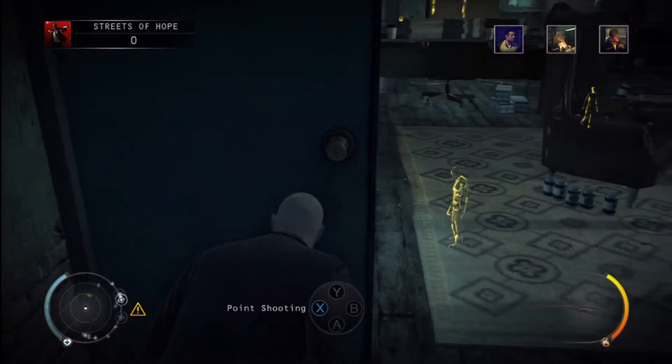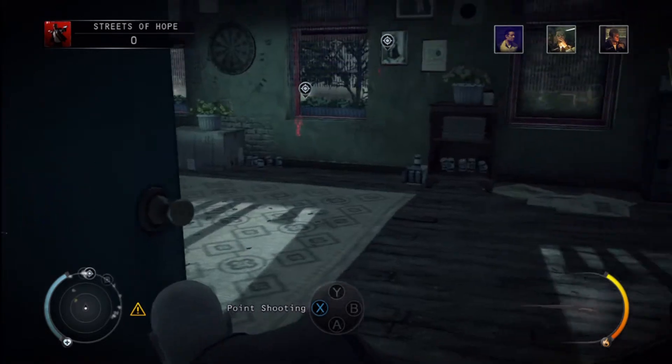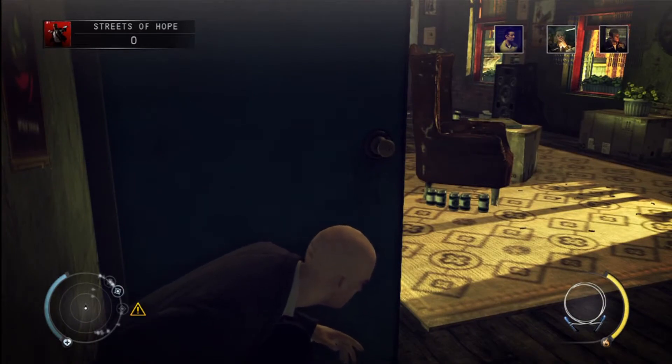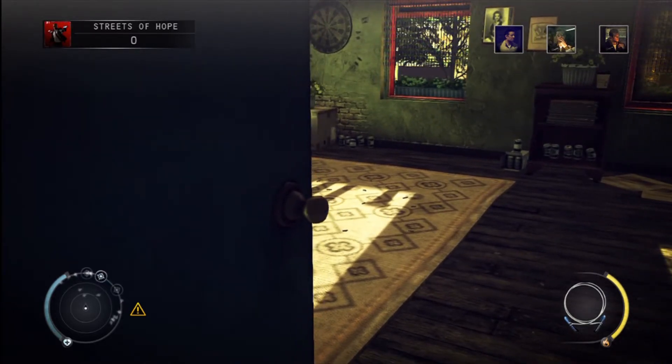Okay now before we leave I am going to tell you — in this room there is a shotgun, and right behind the counter there is a bat you want to make sure to pick up. There is a shotgun right up here to the right, remote explosives, and at some point you want to pick up a radio. So if you leave this area just go downstairs and pick that radio up. There is a bat, shotgun, remote explosives, and one of the pistols — any time you come across a weapon you want to pick up a pistol.